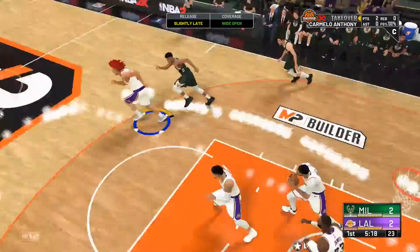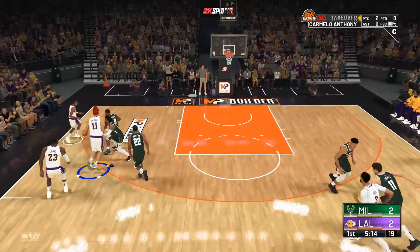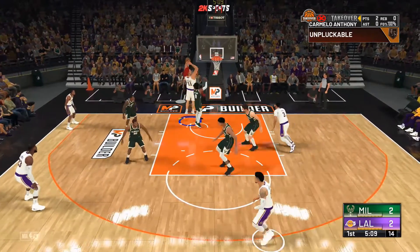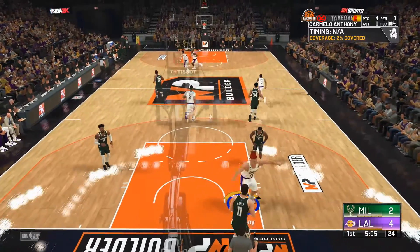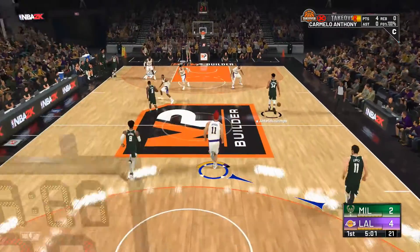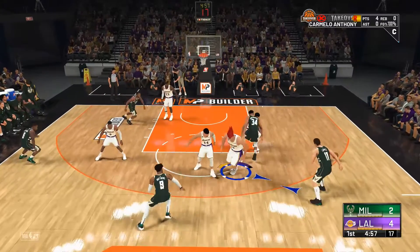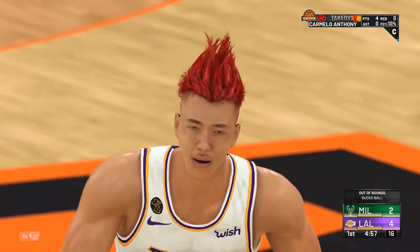It has high strength — I made it with strength and agility because you don't even need speed since it's a big giant center. Look at me backing this guy down. That was drop stubborn — it looked like a hop step almost.